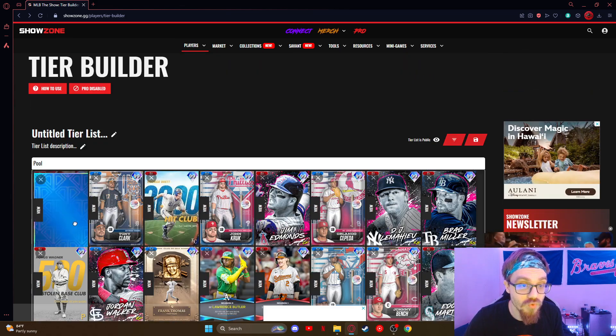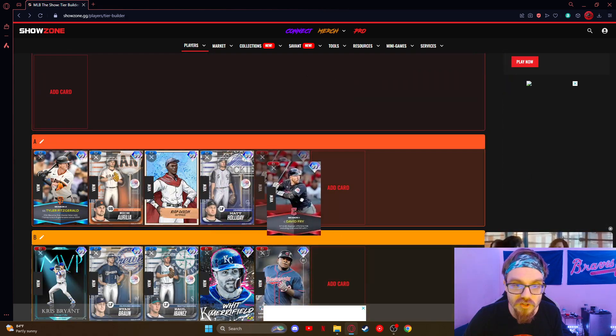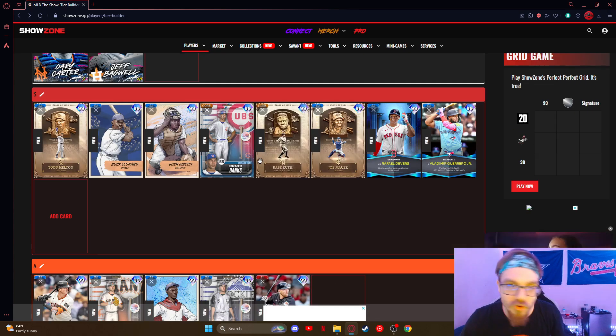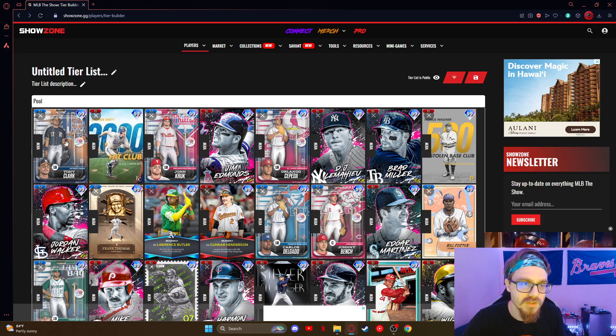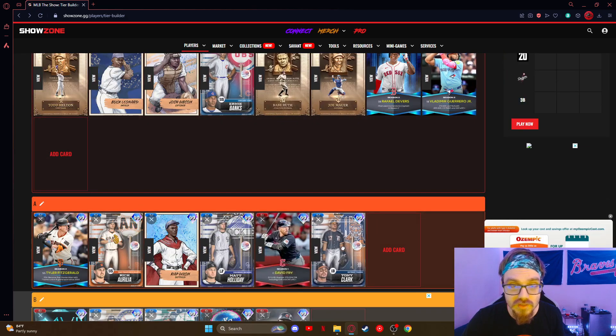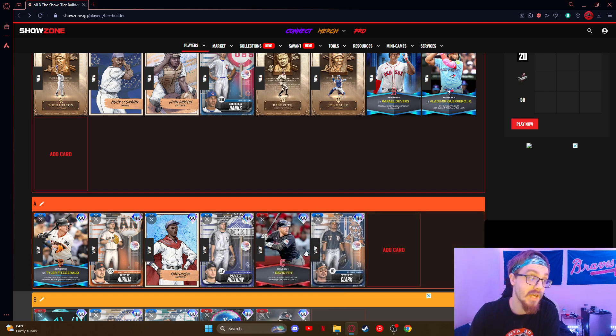David Fry — we talked about him in the catcher one. A-tier — definitely use this card. Just better options, I feel. Tony Clark — another guy, A-tier. You definitely use him. He fits the Santana boosts which if you're gonna use that lineup, he's gonna be your primary first baseman. Really solid card, really fun.